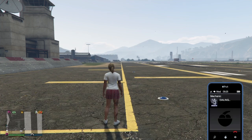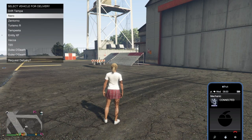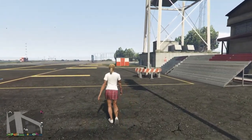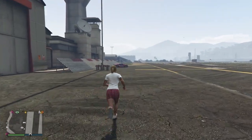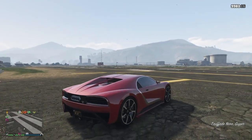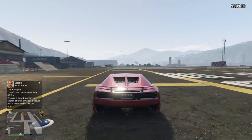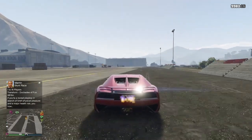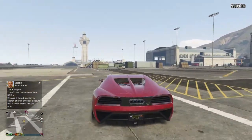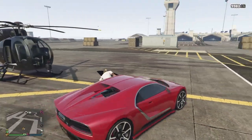The call from Pegasus is done and the Buzzard is now placed at the top of the runway. We'll just grab a vehicle to get out there — feeling a bit lazy. So we've called Pegasus, requested a Buzzard, it cost us two hundred dollars for the privilege, and they've delivered the Buzzard to the runway. All you need to do is go and collect it. I have noticed it does change position as soon as you get close to it.